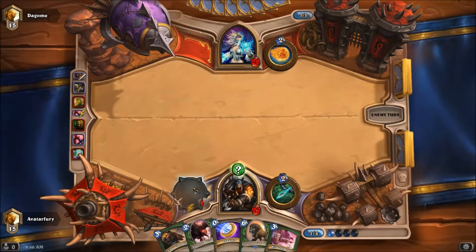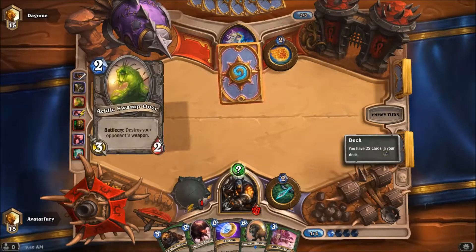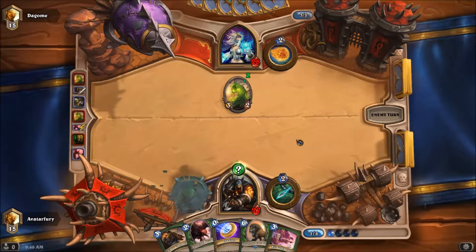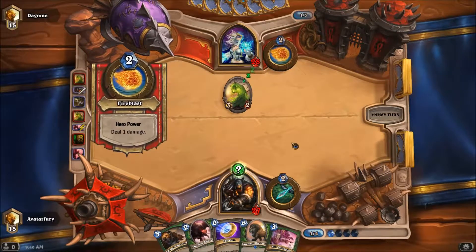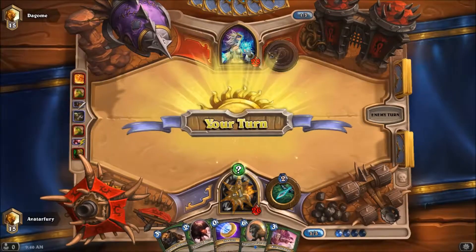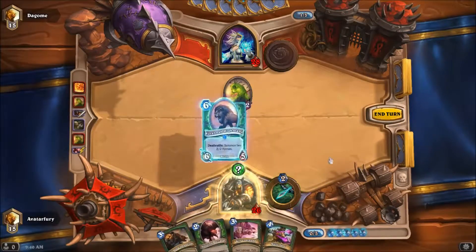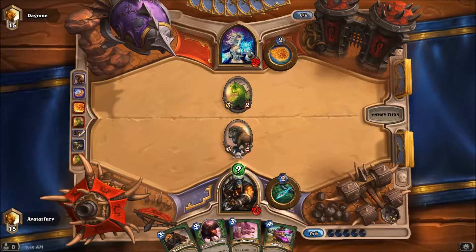We can either sit on this Eagle Horn Bow and let the durability gain. We have another one in there. Who has two Swampqueen Hagathas in their game in ranked play? That's just crazy. I'm sure she's going to play more than that, but she's got seven freaking cards in her hand.